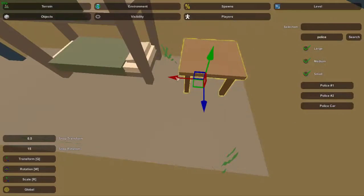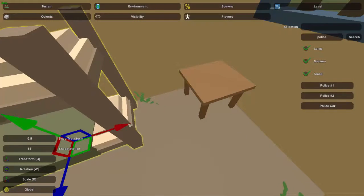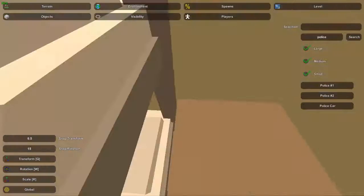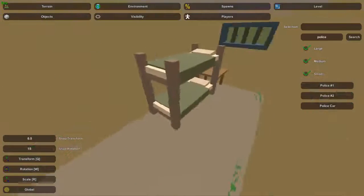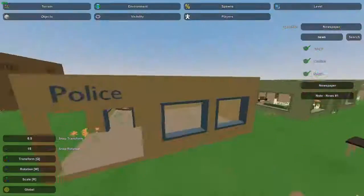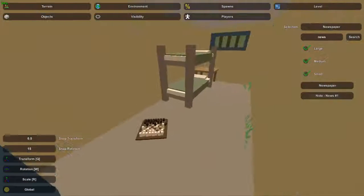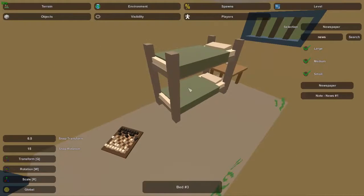If you want to make it a little more quality detailing, you could pull the bed away and grab a side table to make it more of a nicer jail cell. Some places actually do treat their prisoners really well. On that little extra side table you can put maybe a lamp, books, newspaper, or chess — chess would be a good one to keep them entertained. I'll grab a chess board, chess number one, and also a newspaper. I'll put the chess board in the middle of the floor in the open space just to fill it up and make it more interesting.